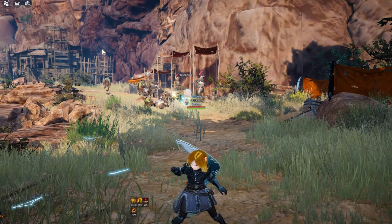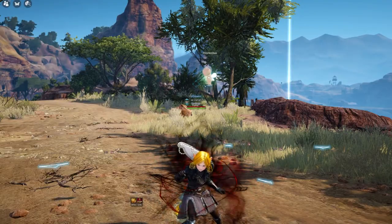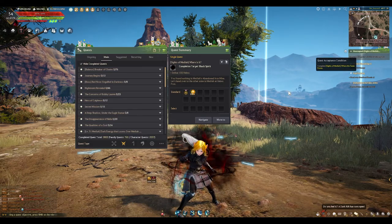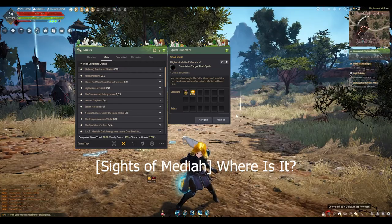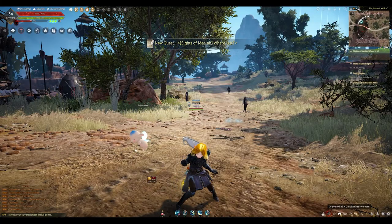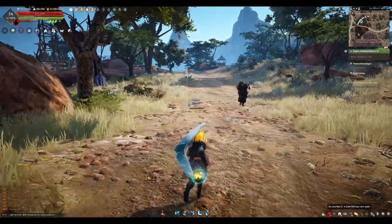Done killing at Abandoned Iron Mine — I'll stay here a bit more to level up. To turn in this quest I need to speak to Black Spirit. Confirming. Next quest: Sides of Mediah — I need to defeat 100 Helms. Accepting from Black Spirit, going to main quests. AP 90 required — I should be able to take them. See you guys there.